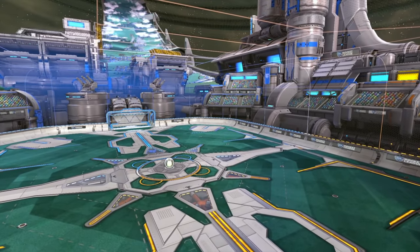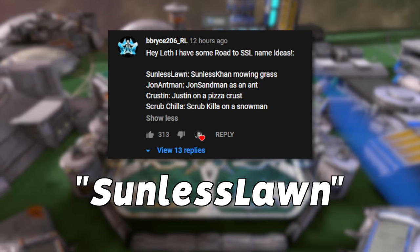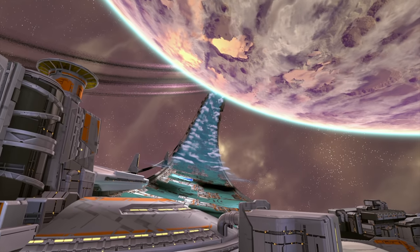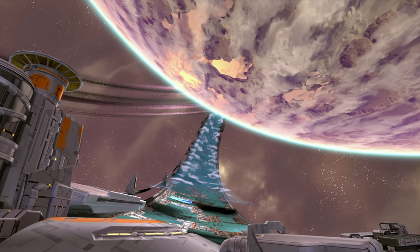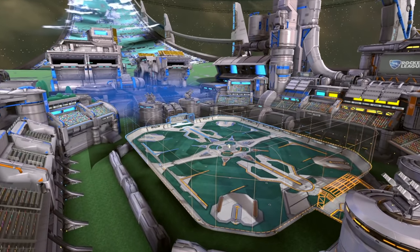Welcome back to the Road to Super Sonic Legend series, episode number 47. Today we're going to be doing Sunless Lawn — thank you to Bryce for this recommendation. We've been doing sunless names for a while now, and this might actually be the second-to-last episode of the series, which is insane to even say. Let's jump into Photoshop and see what we can do.